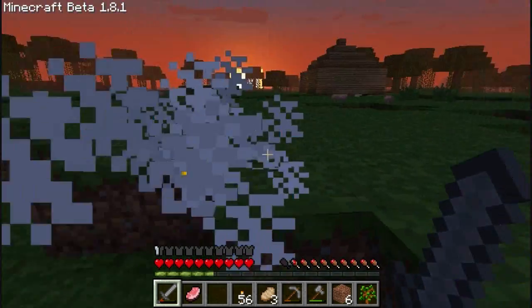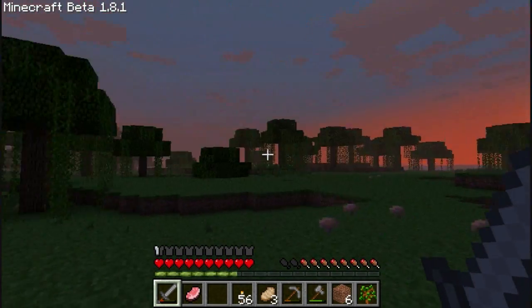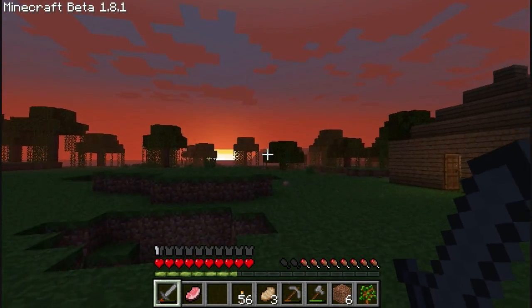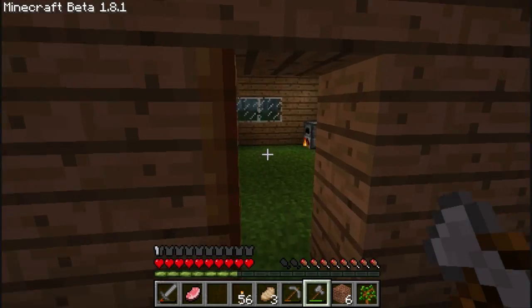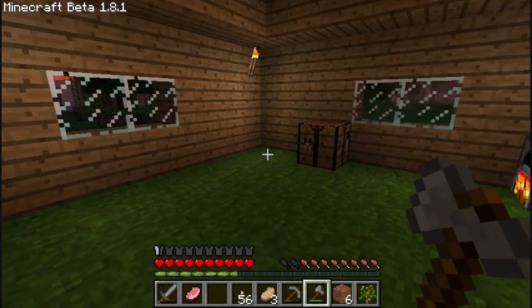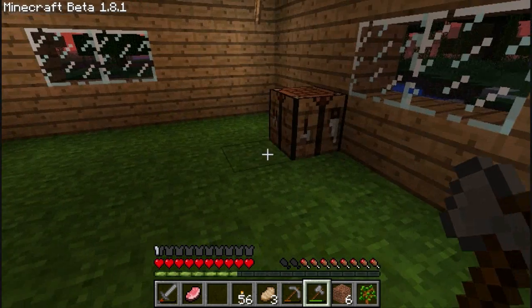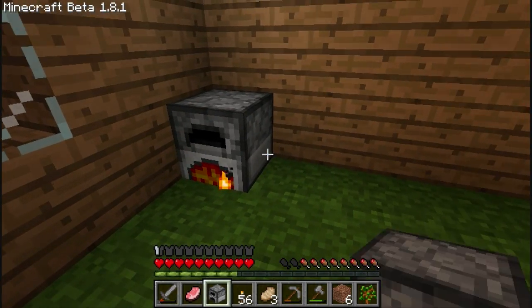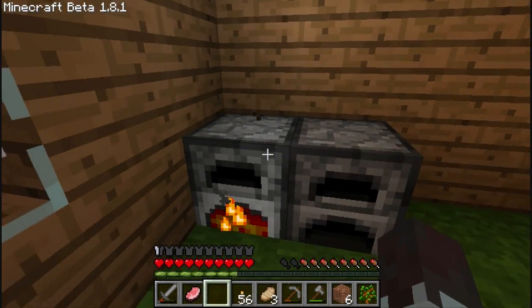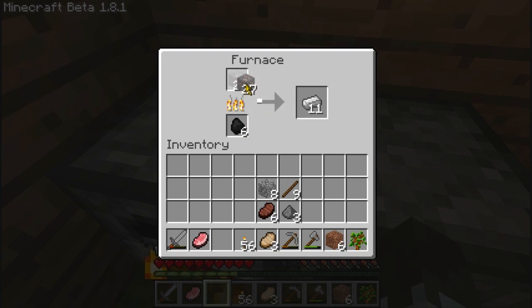We need some kind of ladder going up to this little indent. Look at the sunset with the nice lighting - that's awesome! I guess I'll make a little expansion. What I wanted to do was actually make a mushroom farm. It's going to be dark anyway, so let's make some more furnaces. You can totally see the light difference between a furnace and a torch.